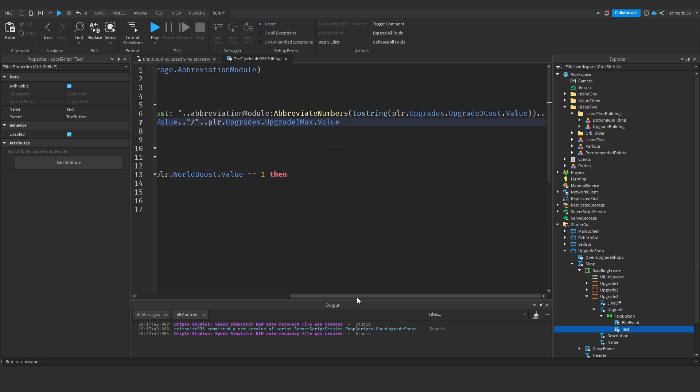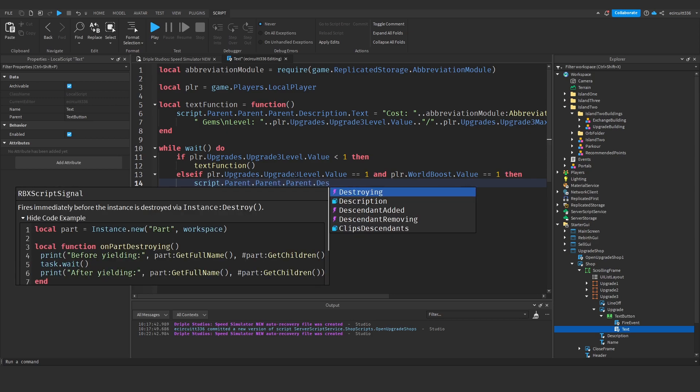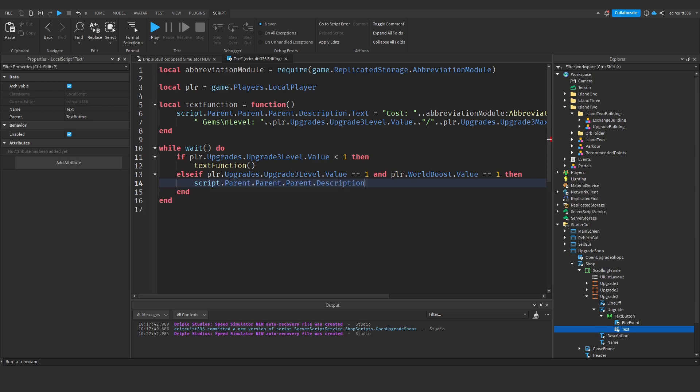So we can just call textFunction. Then else if player.Upgrades.UpgradeThreeLevel.Value is 1 and WorldBoost is 1, we need to say script.Parent.Parent.Parent.Description.Text will be 'Reach Island 2 to buy more'. Then we'll add another else if.